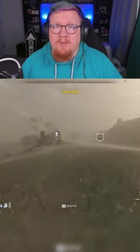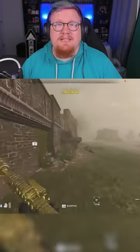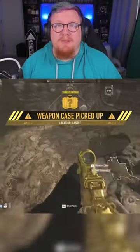I used anti-armor rounds, thermite grenades, and a lot of missiles from the Joker to deal damage to the Bullfrog until it exploded. From there, I simply collected the weapons case and made my way towards an exfil.